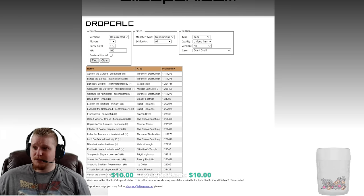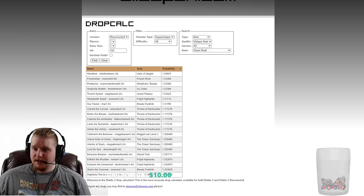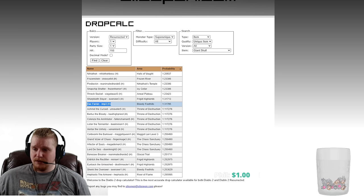Let's take a look at the super uniques - a relatively small list again. We've got Nihlathak, Frozenstein, Pindleskin, Snapchip Shatter, Thresh Socket, Sharktooth Slayer, and Dockrin. Dockrin can drop it - that's a relatively easy farm. So we've got Thresh Socket, Dockrin, and Pindleskin - those are all really easy farms.